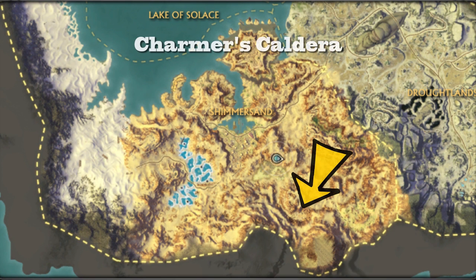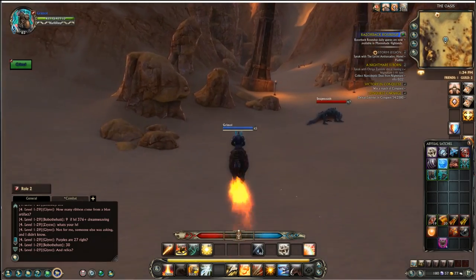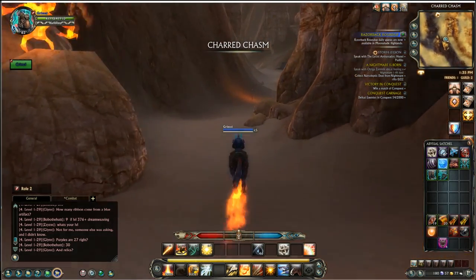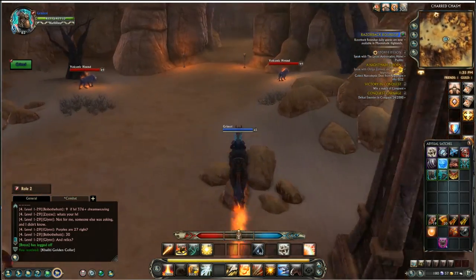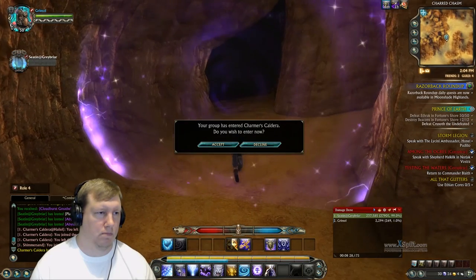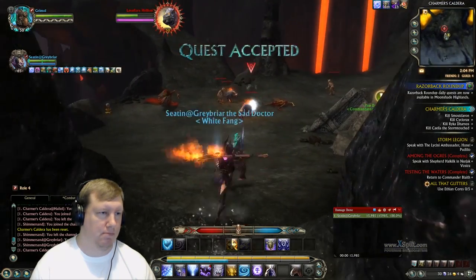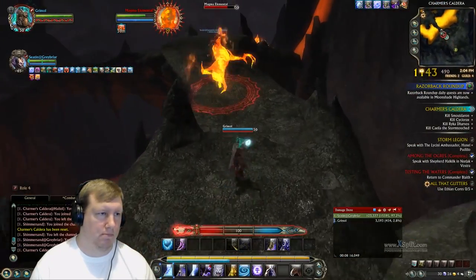Our adventure is going to take us into the Shimmersand zone of Mathosia, and as you can see where my arrow is pointing, that's about where the Charmer's Caldera dungeon is — that's where we're going to be doing all of our power leveling. When you get to that area, the surroundings will look much like this, and the entrance is right through this valley. Just make sure you're avoiding all of these monsters and run right in. It's mainly a matter of not getting knocked off your mount, because these things will hit you and knock you off. Once inside, you'll see the cave open up into the entrance of Charmer's Caldera. My friend Seton was very gracious in power leveling my prime list for this video. He's going to run right into these monsters with a run speed bonus and smash through the content, flooding my character with tons of experience.